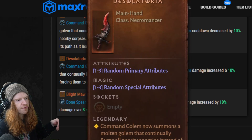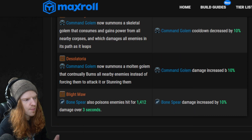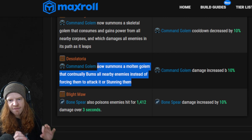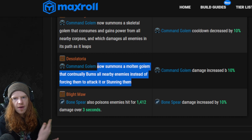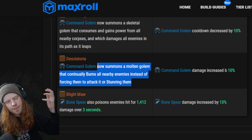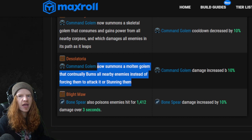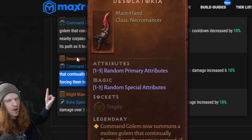Number three is definitely Desolatoria. This weapon is insane. What it actually does is it alternates your golem — instead of a golem that stuns and taunts people, it turns it into a fiery molten lava golem that's going to increase and do DPS damage around all the enemies around it. This means it allows you to group all your enemies in a rift then drop the molten golem directly on top for vast amounts of AOE damage. It's one of the only ways we can get a good amount of AOE damage for the necromancer, so definitely keep your eye out for this main hand weapon.